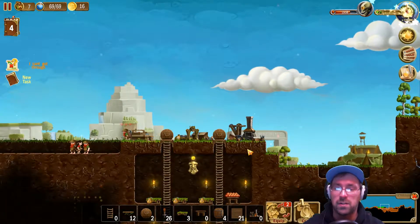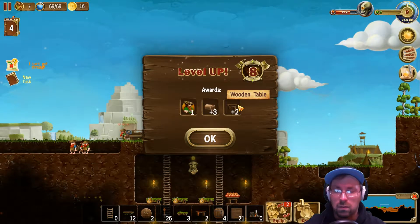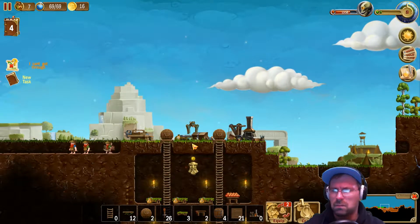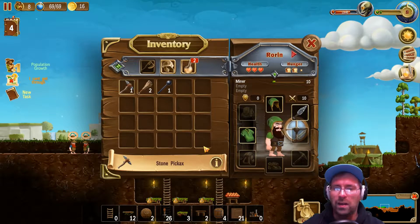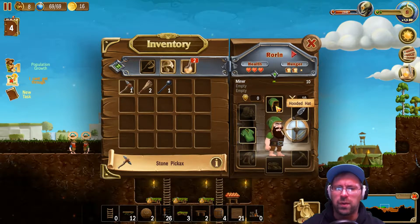We have a new level! And more tables. And leather. And a dwarf. Cool! Welcome, Brother Roran. We need to equip you with all of the things.